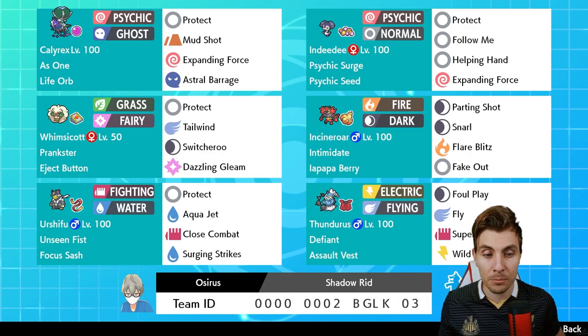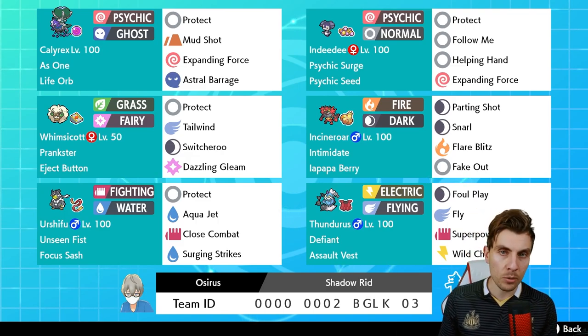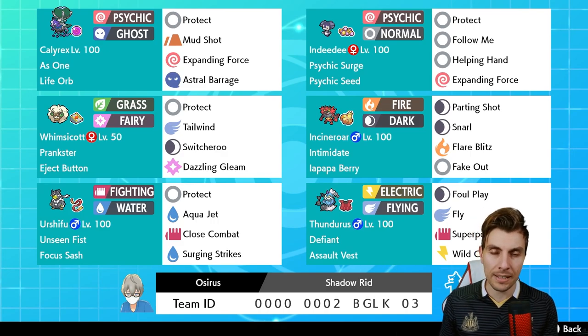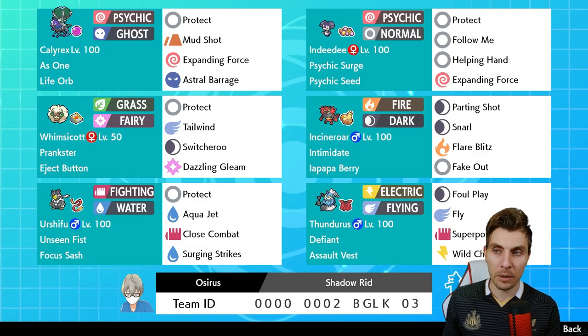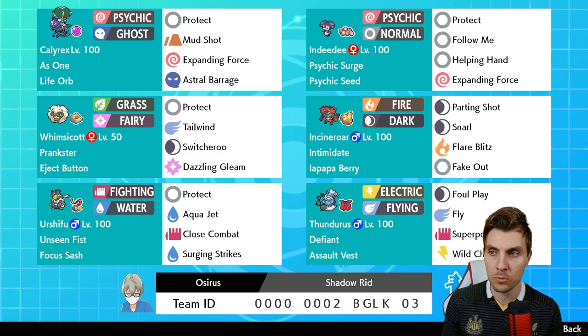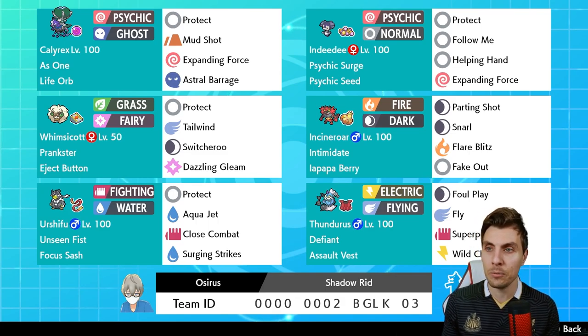Today we have Shadow Rider Calyrex, one of my favorite restricteds from Sword and Shield. We're going with a Life Orb variant. It gives nice coverage with Mud Shot and Expanding Force, taking advantage of the psychic terrain from Indeedee, and then Astral Barrage which is its signature attack. When paired with Indeedee, you get Follow Me support and Helping Hand support, which stacked with the Life Orb is incredible for momentum swings.